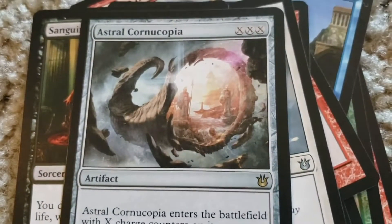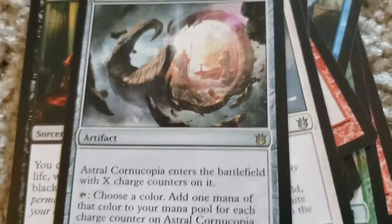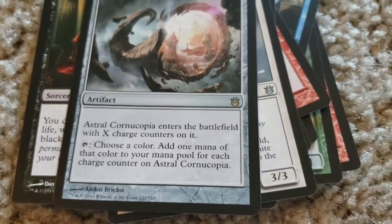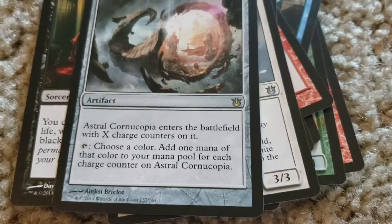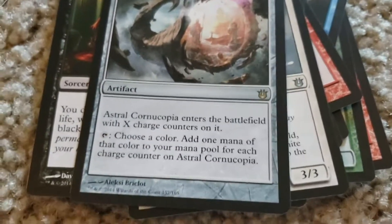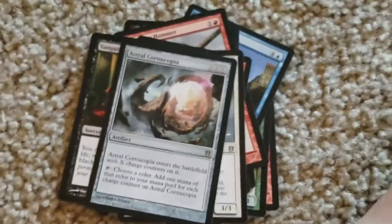Astral Cornucopia. X, X, X. Astral Cornucopia enters the battlefield with X charge counters on it. Tap this, choose a color: add one mana of that color to your mana pool for each charge counter on Astral Cornucopia.